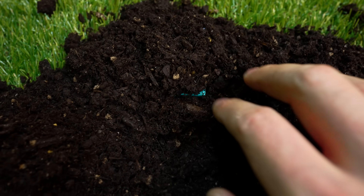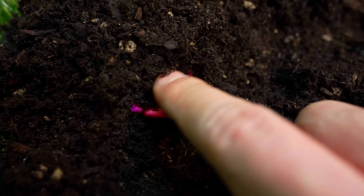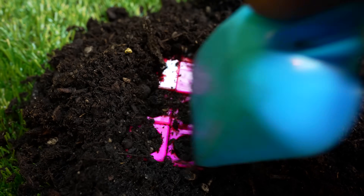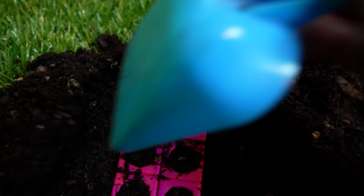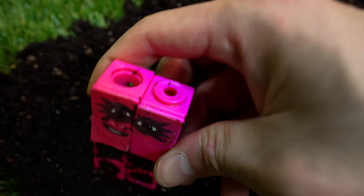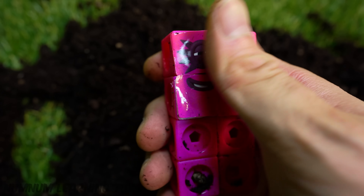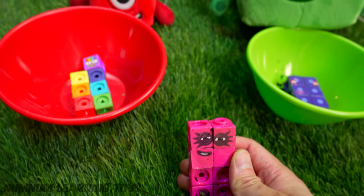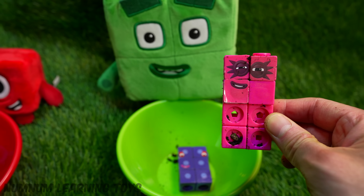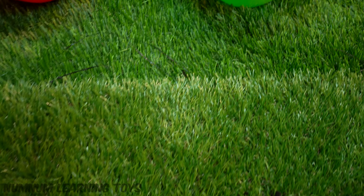Let's continue our search for number blocks. I'm going to use my fingers. I see something pink. Is it a worm? There are a lot of worms in soil and dirt. I am no worm — dig me out of here! It's a number block. Look, it's 8. Thank you my friend for rescuing me. Is 8 odd or an even number block? I am even. It's an even number.